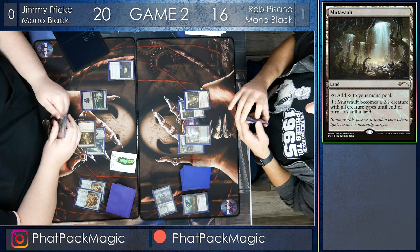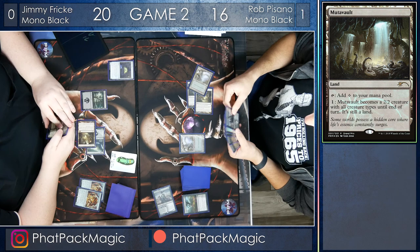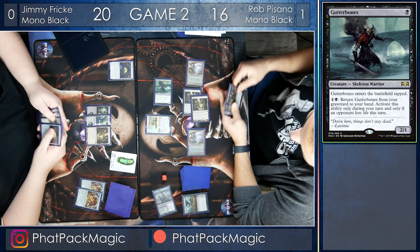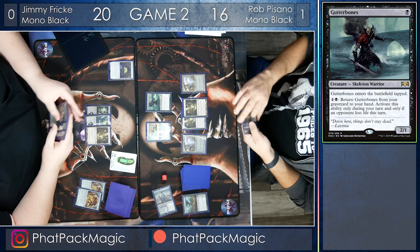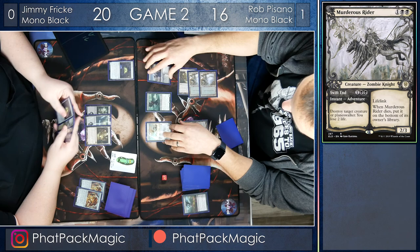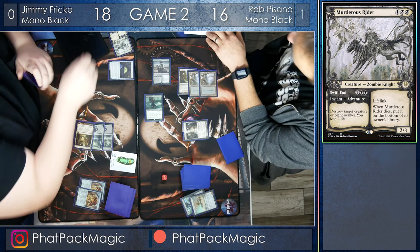The question is, does he want to keep mana up for removal? That Witch's Oven isn't only going to blank his removal, but it's also going to prevent the Murderous Rider from going on an adventure. Here's the lifelink I was talking about — an Aether Sphere Harvester, and a Gutter Bones in play tapped as well. Next turn that Gutter Bones will be able to crew the Harvester, and two energy counters means Rob is going to be able to gain a total of six life. Jimmy, no land, passes the turn back, but he's got a stacked hand full of removal. Rob draws and plays out the Murderous Rider, crews up the Aether Sphere Harvester, and crashes in for five. However, Jimmy has his own Murderous Rider, which is going to kill off that Harvester, and he's only going to take two damage plus two from the Murderous Rider, going down to 16.